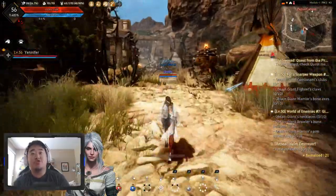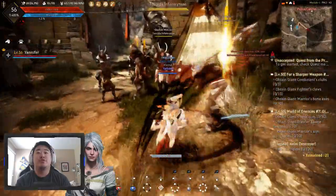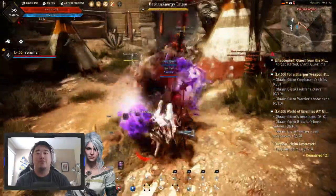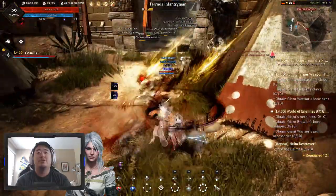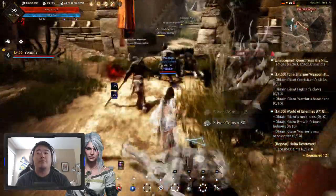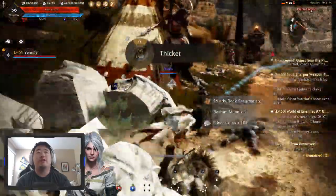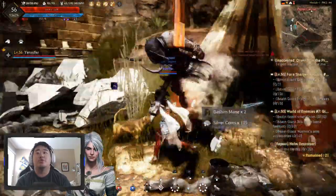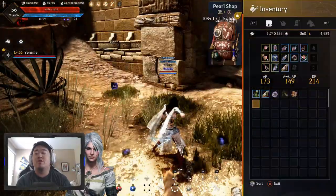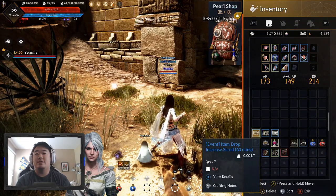Let's get into what this episode is truly about — farming Bashim's Base. We're looking for an Asula's Crimson Eye Weakened Ring. And if you remember, when I farmed this like a month ago on this character, my character could not handle this at all. We're already doing better because I don't get my character absolutely destroyed.